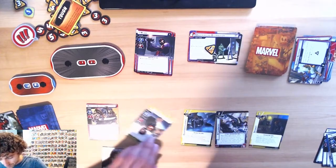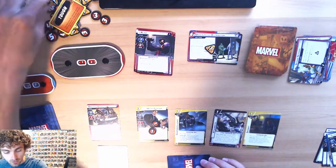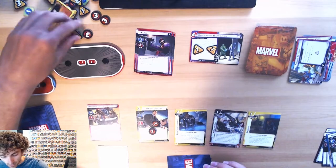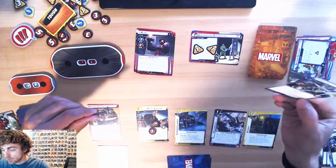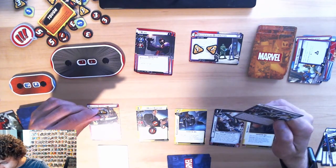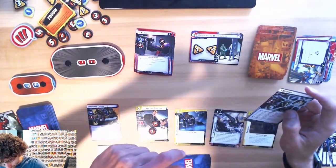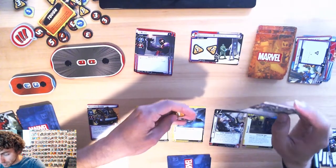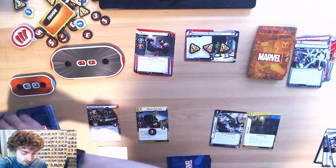Everyone readies up. Claw will now scheme — first one gets put on here, and then Claw's gonna scheme for two. Oh wait, schemes for two plus — schemes for four total. So we're gonna use this preparation to reduce the amount by three, so it's only gonna be one and that goes away. Then when Electro is boosted, discard three cards from the encounter deck.